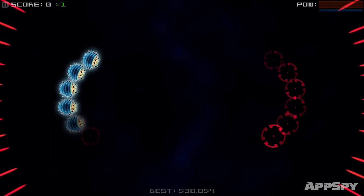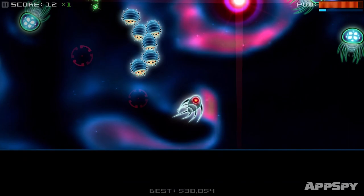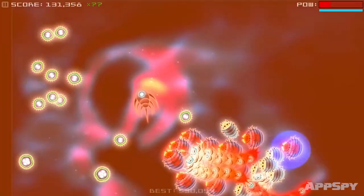You're controlling a spacecraft in the walled off section of the cosmos — or at least it looks like that. I imagine you're actually controlling a spacey fish. You don't have any guns though. Instead you're flying around collecting orbs. These cause explosions when you pick them up, which destroy the enemies around you. They drop green blobs, and if you pick these up your score multiplier goes up.